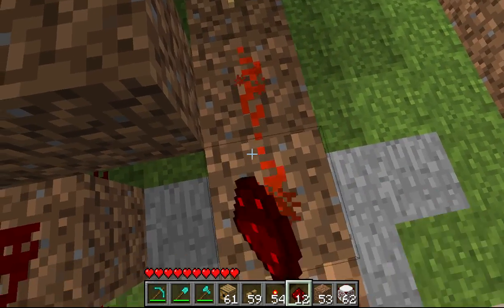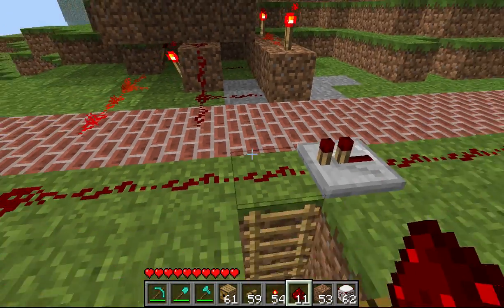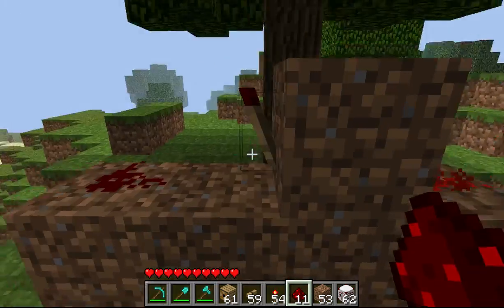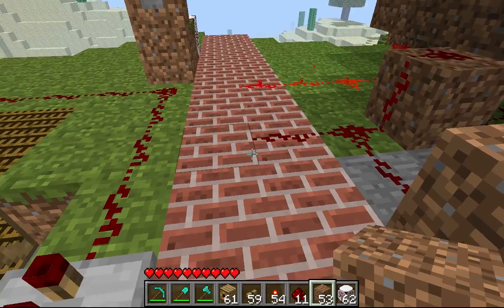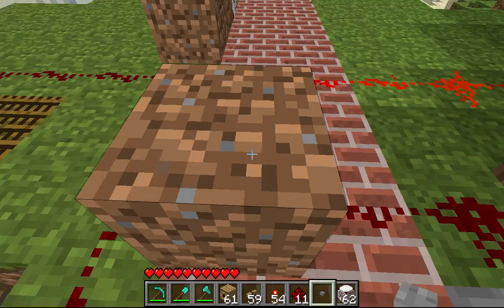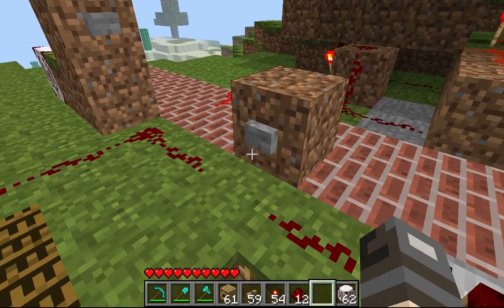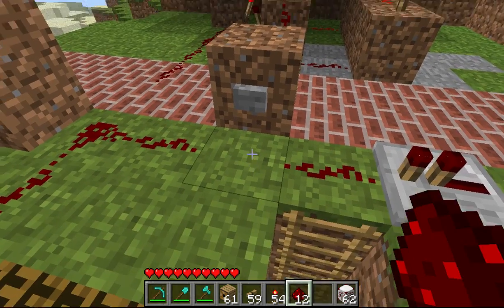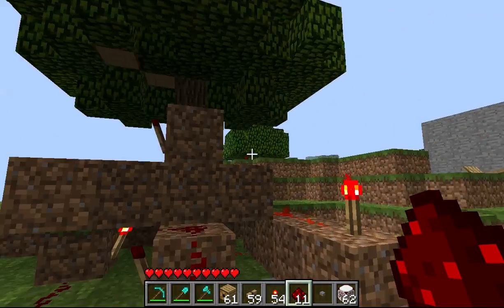Probably fifteen to twenty pieces total to actually make this thing work. If I put a lever or a button on here, it should... and there we go — it worked. Alright, that's good. So basically, that's your basic T-Flip-Flop.